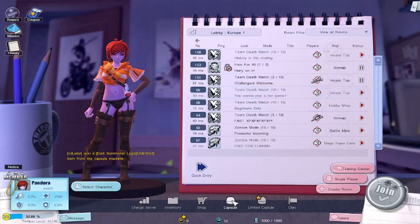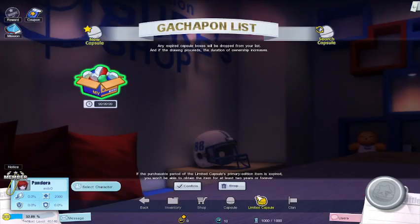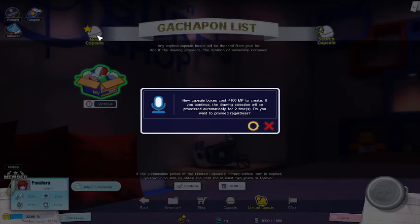What's up my brothers, today I'm going to show you guys how the limited capsule works. You will have nothing here if you haven't spun the capsule before. What you want to click is new capsule and it will cost you 4100 MP. You will get two spins when you buy this.